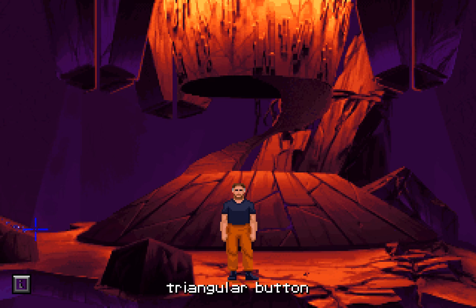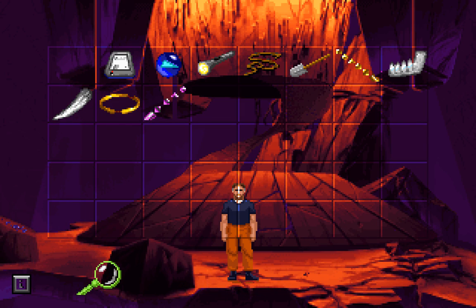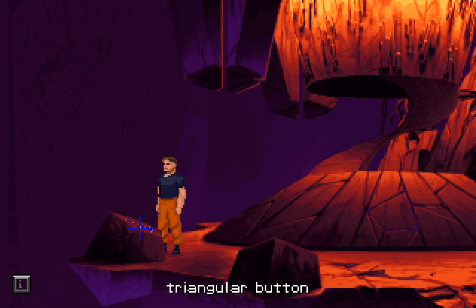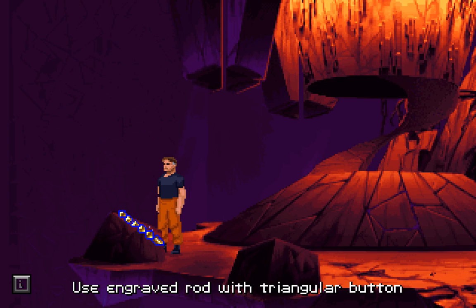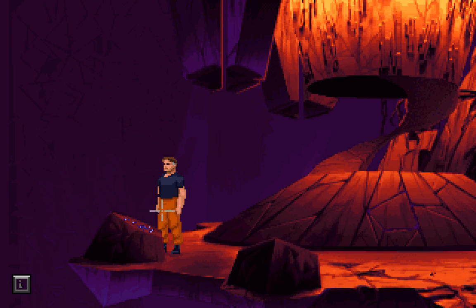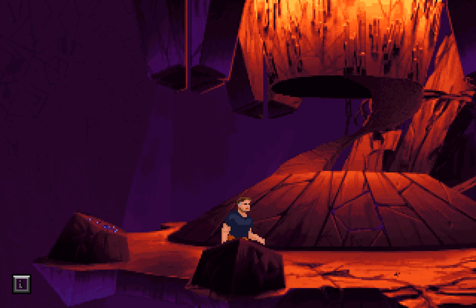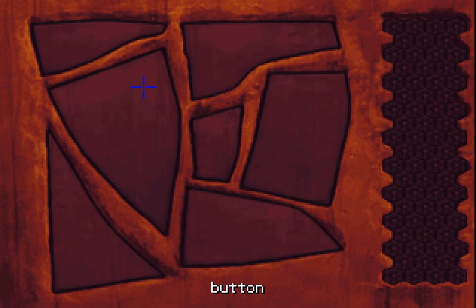Now there was indeed a panel here — or rather a set of triangular buttons. Maybe there's a combination for them. Let's have a look. Nothing happened at all. Maybe we could use the rod on it? Let's give it a go. It won't do anything. There's another panel here — this is some sort of puzzle.